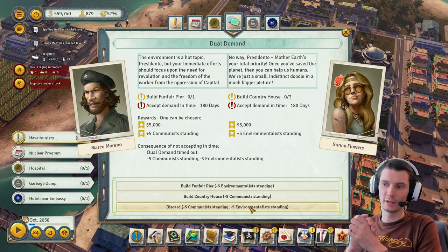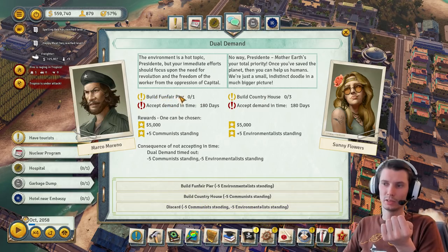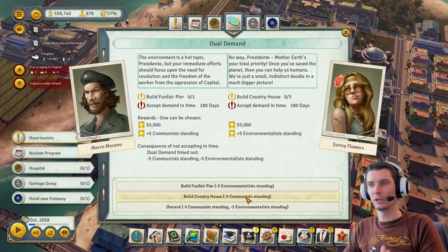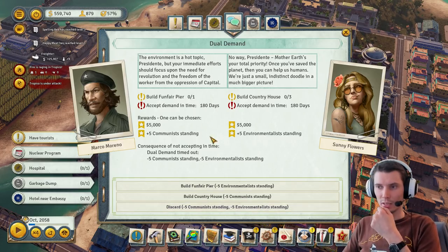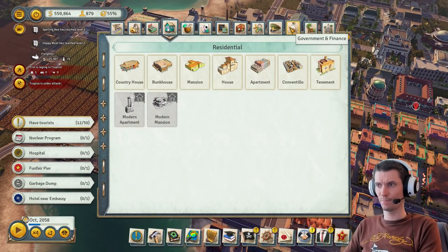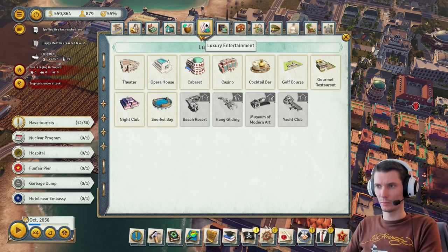Here again you can choose to fulfill a request but the opposition will hate you for it, or you can discard both and make both sides angry — obviously that's not what you want.